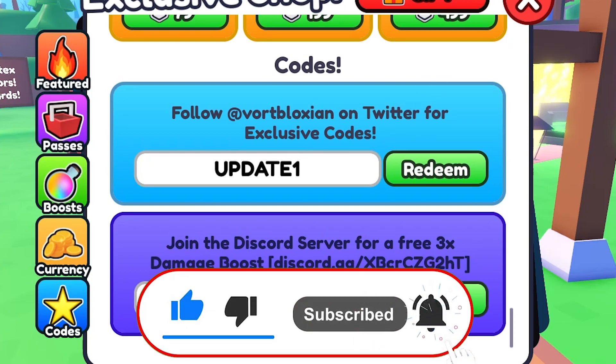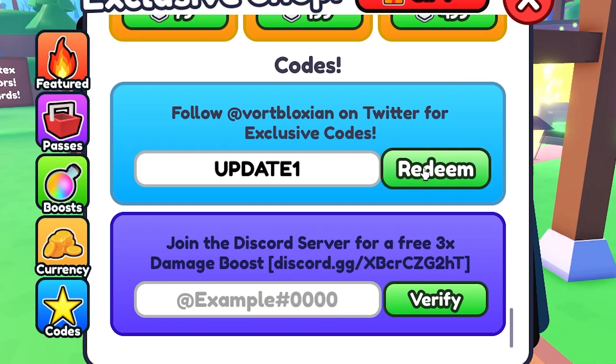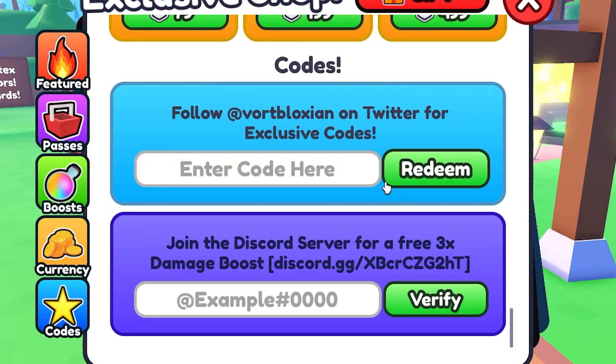This is our first code - we actually see unlimited things, I'm not sure what we get so let's check it out. Oh my god, we actually got like one thousand gems and two thousand coins! That's one of the first codes I've ever seen in this game. Okay this is our first one but there's going to be much more.